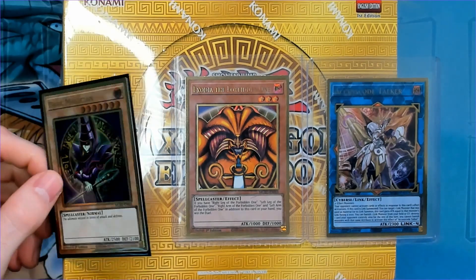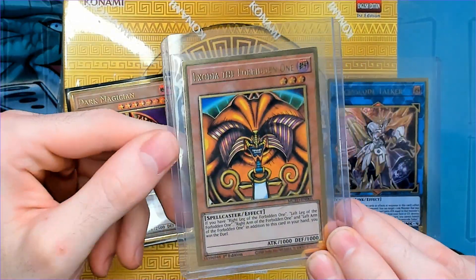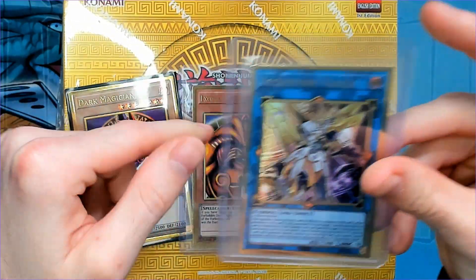What's up YouTube? It's Hogan and welcome to my channel. Today we are finally going to get into Maximum Gold Eldorado. I already got into this box because I couldn't control myself on a live stream and we ended up pulling Dark Magician, Exodia, the Forbidden One, and Access Code Talker. So if you want to see me pull those, just look at the video right here and it should be in there somewhere.